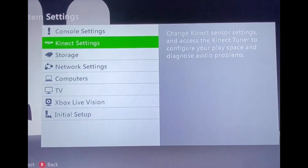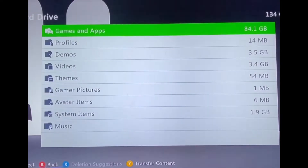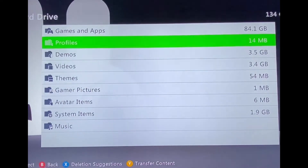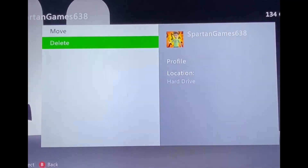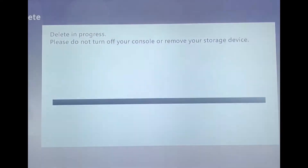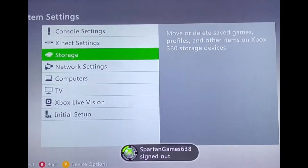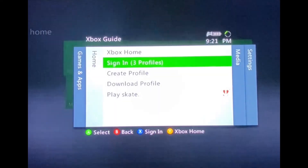I'm going to delete this account really quickly to demonstrate. So I'm going to go to my storage, go to my hard drive, and go to profiles. I'll select 'Spartan Games' and click delete, then click 'Delete Profile Only.' The profile will be completely removed — as you can see, it is gone now.